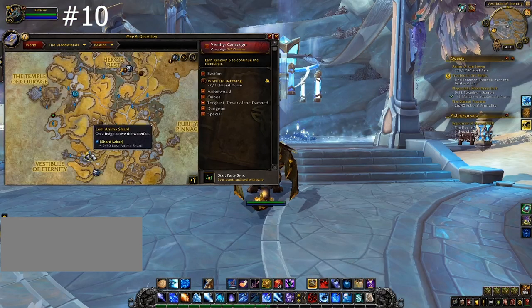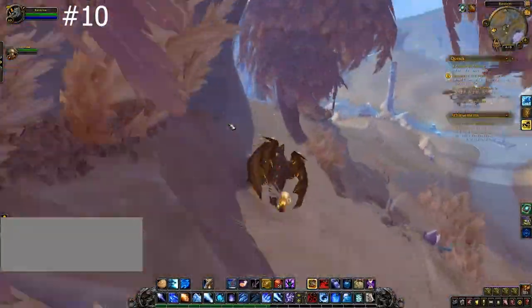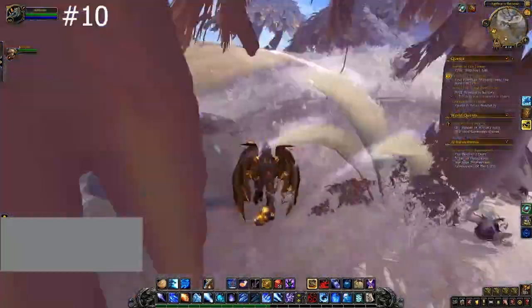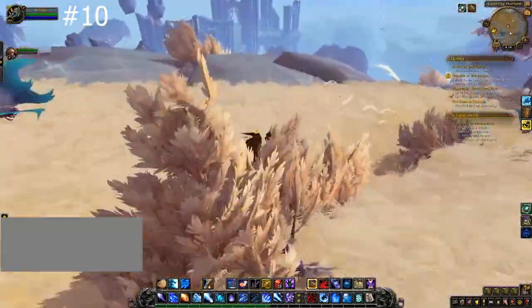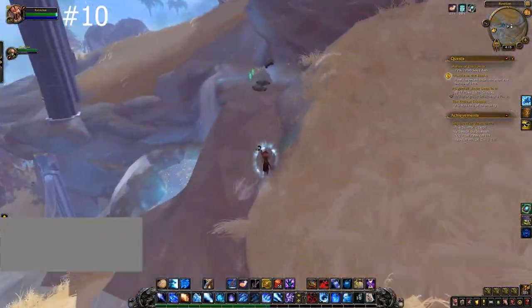For number 10, you are going to go all the way around the Vestibule of Eternity until you are above it where you can see this little pond. From there, jump into the pond, and then at the surface or the edge of this pond, jump very narrowly by to find your next gem.